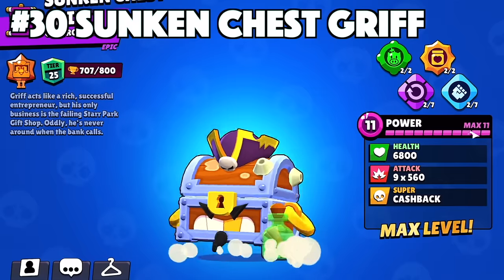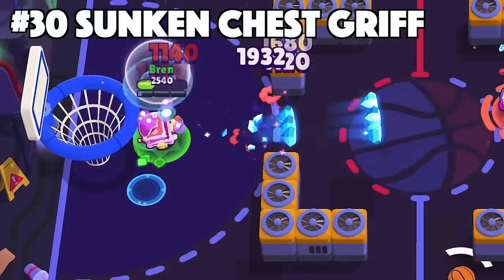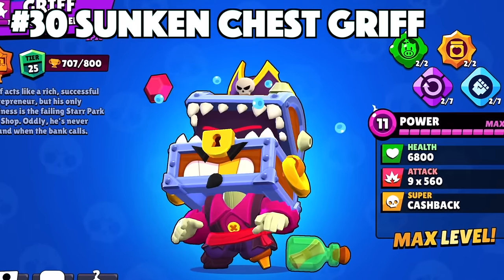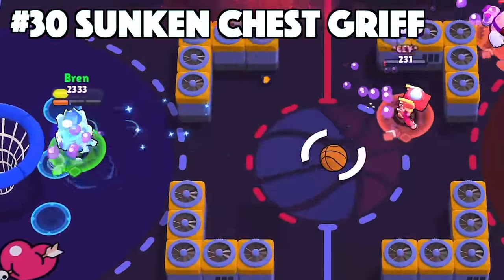Griff's best skin is Sunken Chest Griff. Sunken Chest Griff is unlike anything you'll see from a Griff skin — he literally has his head inside of a treasure chest with teeth. He also has evil red eyes that are different compared to his normal eyes on his other skins. It's got the custom effects, animations, and texture to back up how great this skin is.